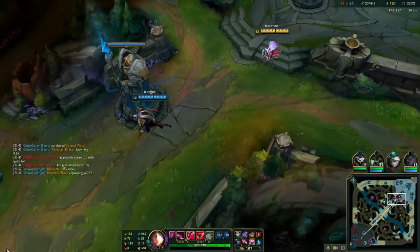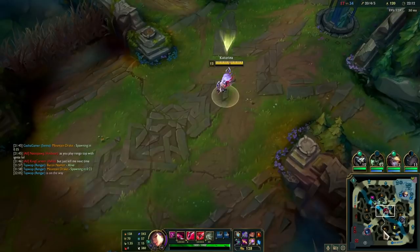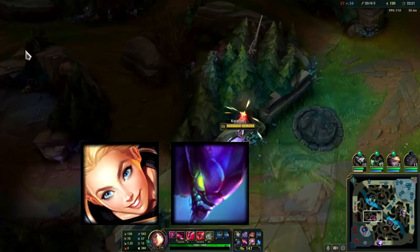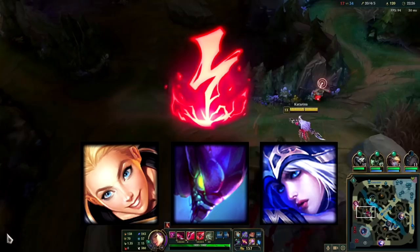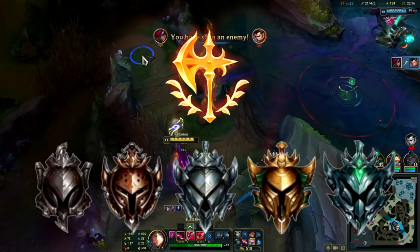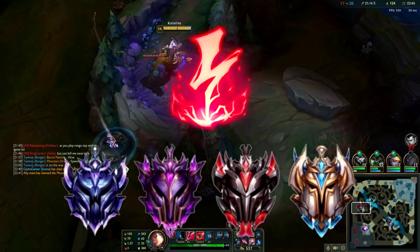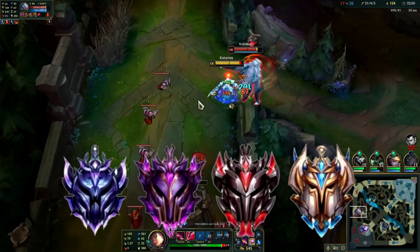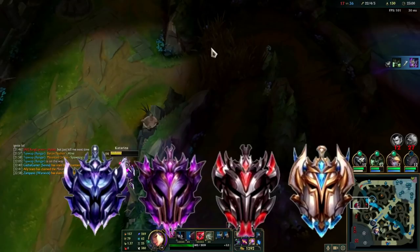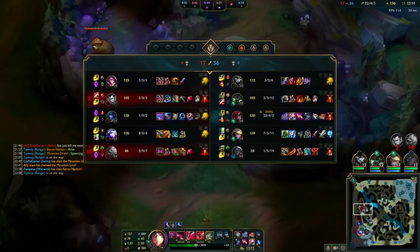Taking a specific rune depending on the matchup is one thing, but sometimes you want to take a rune depending on the situation. For example, if the enemy team is filled with tanks you can't burst, Conqueror is the better option so you can rack up damage over time. Or if the enemy team is filled with squishies you can one-shot, maybe take Electrocute instead and burst them all down. Another example is the elo you're playing in — in lower elo, Conqueror is strong because you have way more openings to all-in. In higher elo, players are better and may not give you openings, so Electrocute could be better for applying pressure in lane. But also in higher elo, you may want to play for teamfights and skirmishes rather than winning lane, so Conqueror is a strong rune for teamfights as well.